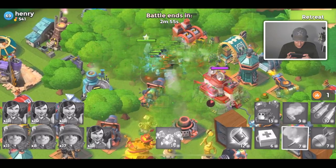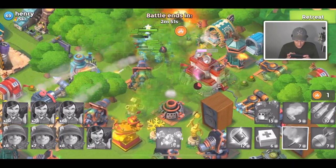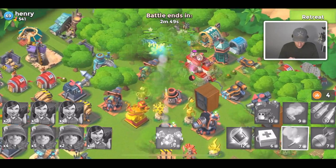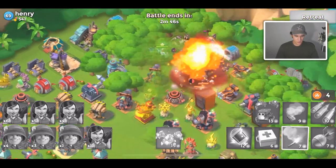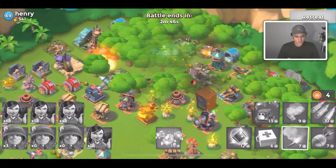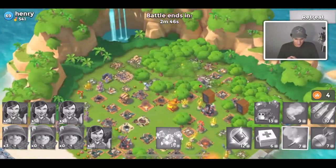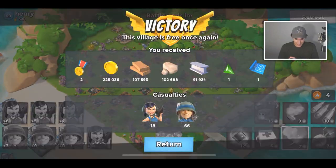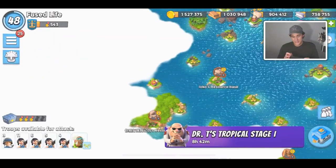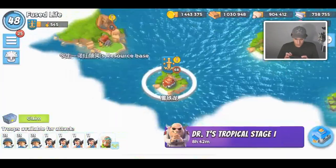We dropped the shock a little too early but we activated the hero. We'll get some critters down, flare to the core and see what happens. We hit a shock mine which is not helping, but surprisingly we're destroying the core! We took down a level 69 using Ruka and level 9 riflemen — I was not expecting that. He did have a major base flaw, but still, defeating a high-level player using Ruka is kind of cool.